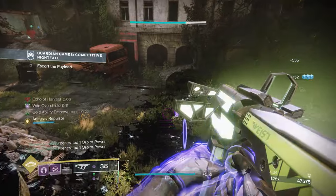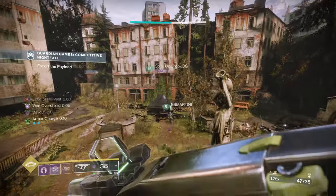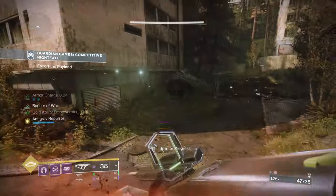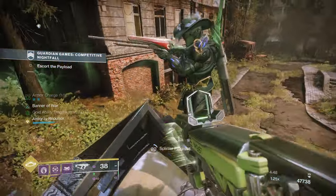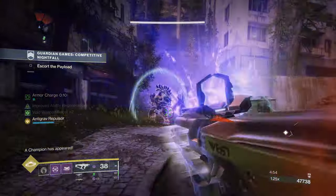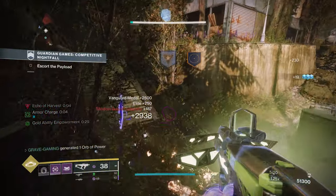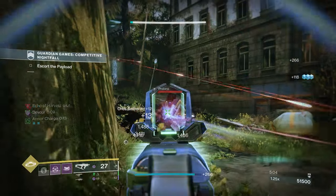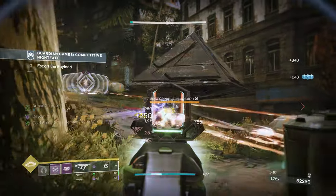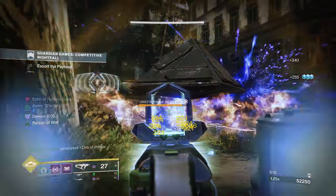Unlike the stasis shard overshield, Frost Armor remains active when your super is cast, though its effectiveness is significantly lower while your super is active. You are fortified by layers of durable stasis matter, reducing incoming damage. Frost Armor damage resistance grows stronger as you gain additional stacks, reducing damage from PvE combatants by 4.5% per stack and enemy players in PvP by 2%. The Whisper of Rhyme rework no longer grants a stasis shard overshield when collecting a stasis shard, but now increases the maximum duration and stack count of your Frost Armor.